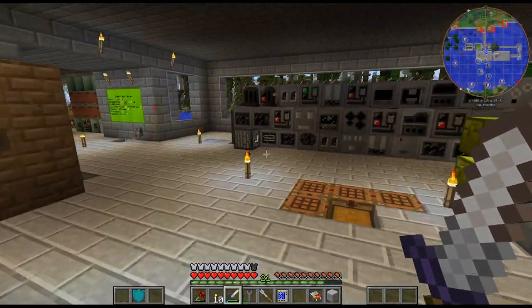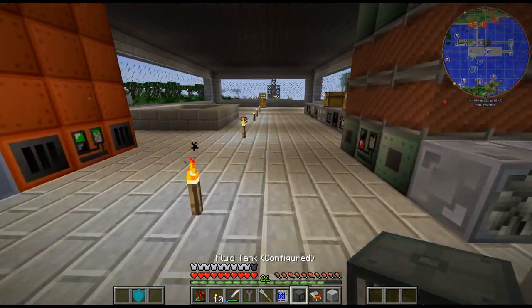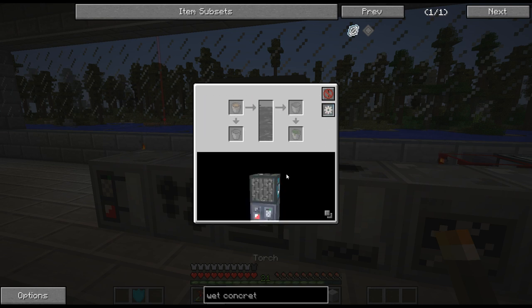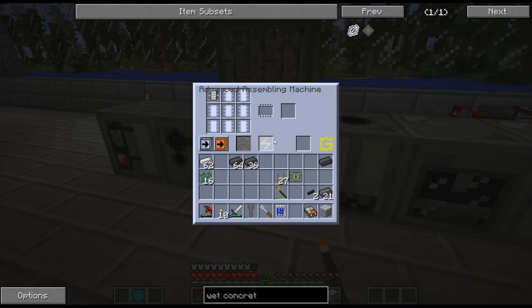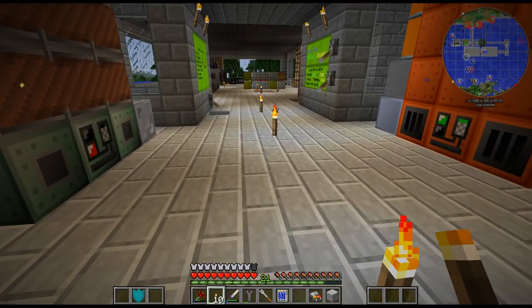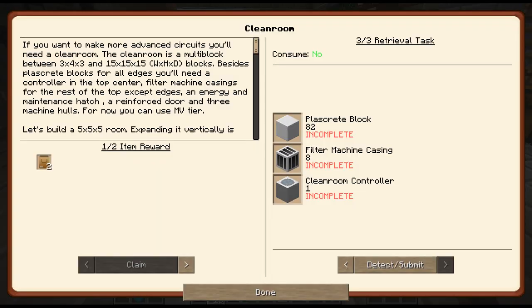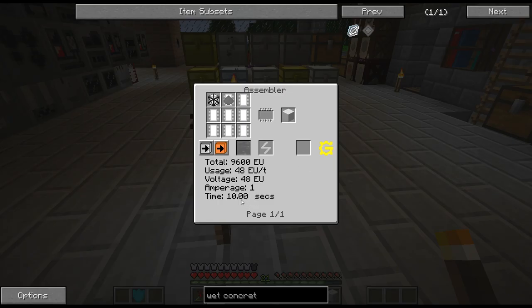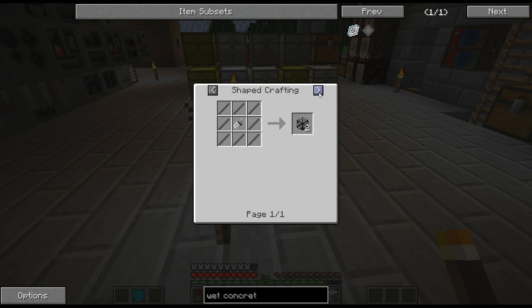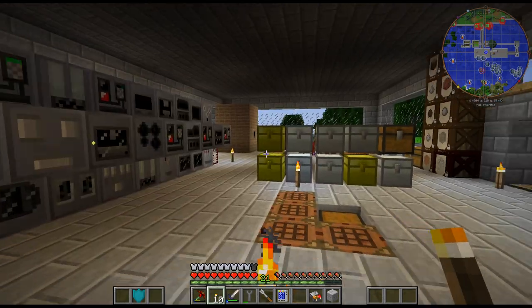So let's put the wet concrete in this one. All right, there's the wet concrete. Now I have tons of rods in here — this might take a little while. These take 10 seconds. I can do these with a wrench — I'd rather do it with that. Let me get all this black steel turned into rods and then into the black steel frames.